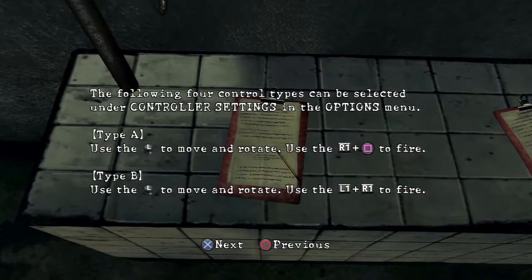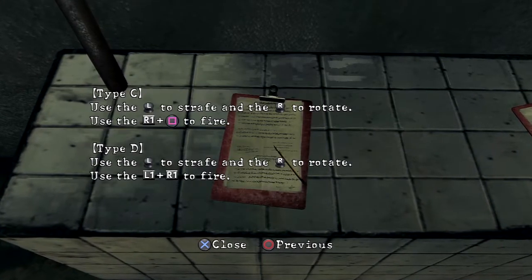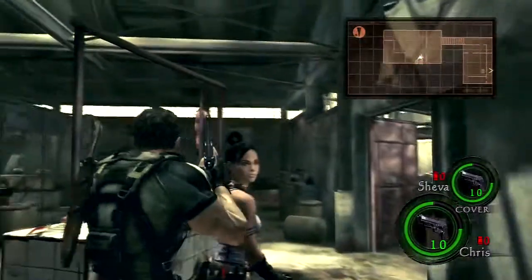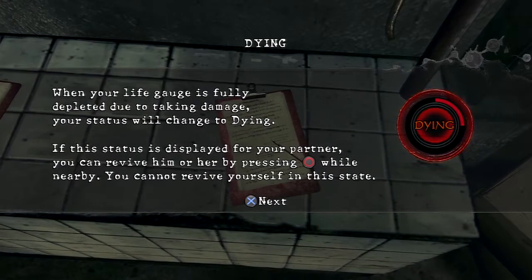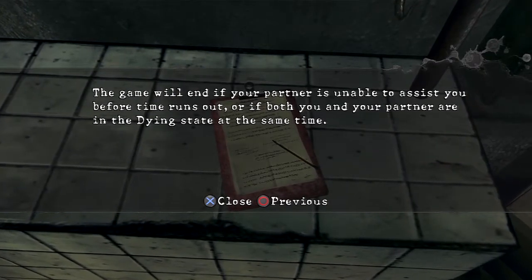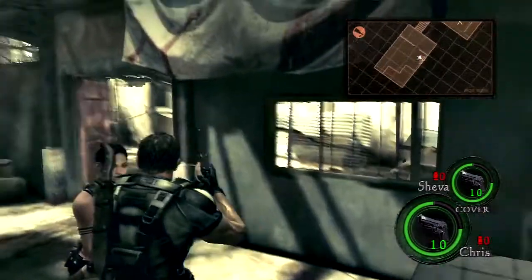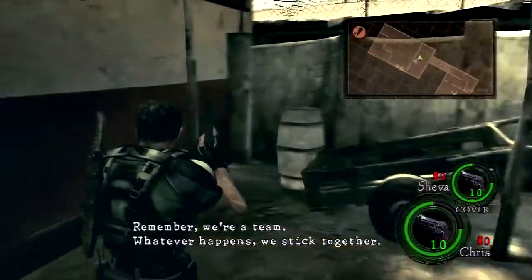There's a document here that explains control types. I already know them, so if you want to read it just pause the video. This other one explains dying status — once again, just pause the video if you really want to read it. I already know what to do so I don't really care.